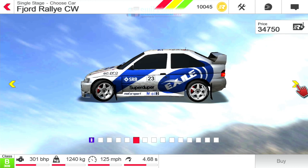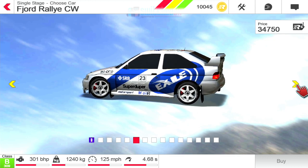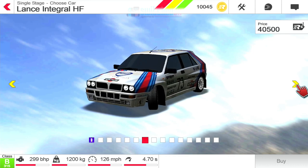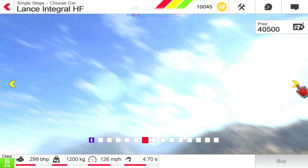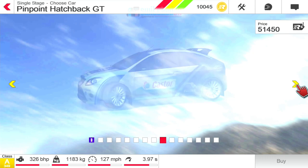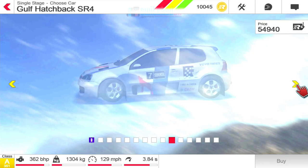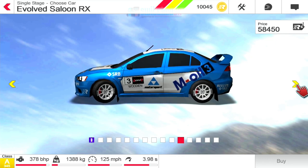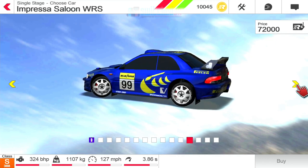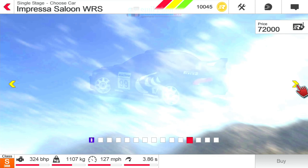I mean, that's a Ford Escort, isn't it - a Fjord Rally, but a Ford Escort. Nissan Micra, Lancer, Impreza. So you see, they're all sort of based on real-life cars. And look at that - classic Colin McRae Subaru Impreza.